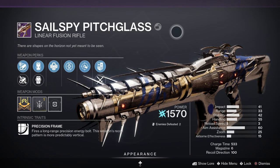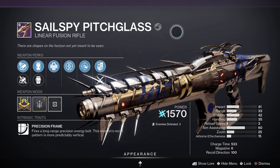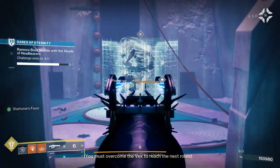Well next up let's have a closer look at the weapon. So Sail Spy Pitch Glass is a legendary power linear fusion rifle with a precision frame, meaning it fires a long-range precision energy bolt and the weapon's recoil pattern is much more predictably vertical.